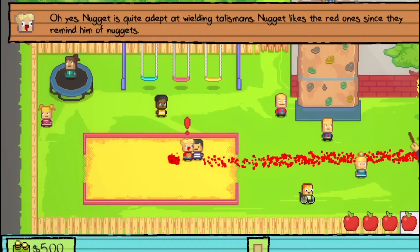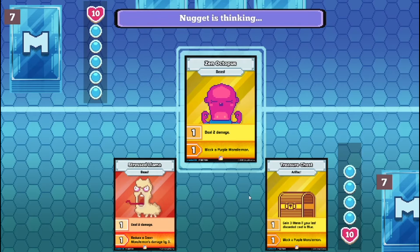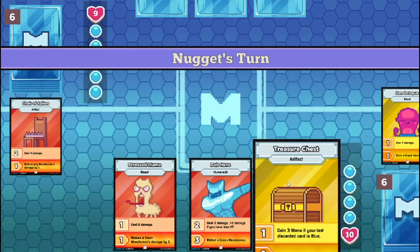Wanna battle? Oh yes! Nugget is quite dead when reeling the talismans. Nugget likes the red ones - they remind him of nuggets. Mada mada. I summon Xenor to put in attack mode. Your move, Nugget.